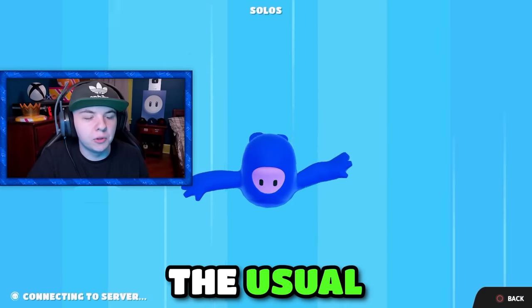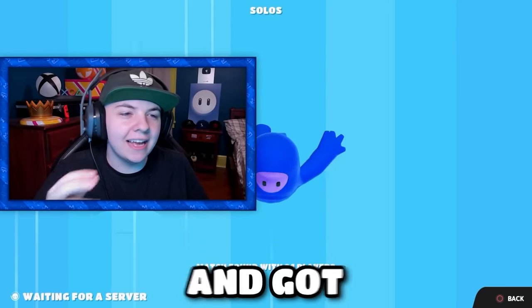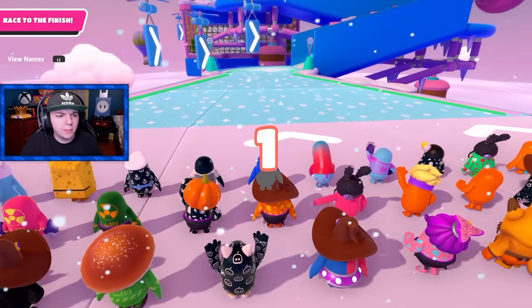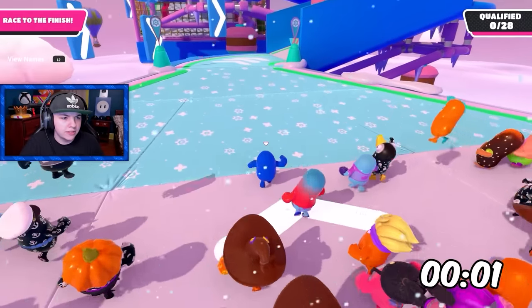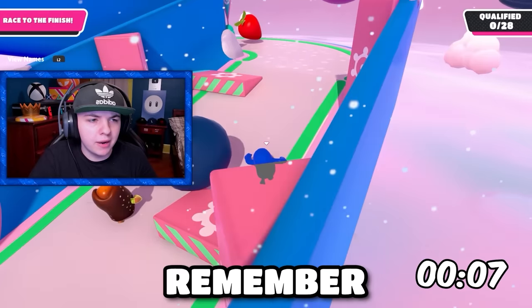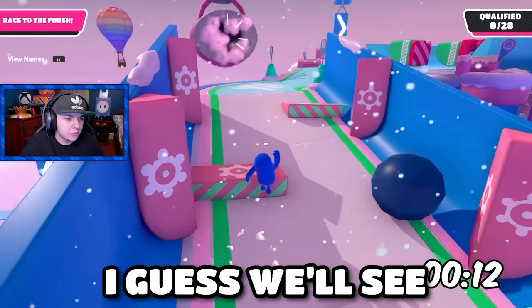We would have had that if it was the usual Lost Temple path, any of the normal ones, but we got so unlucky and got one of the longest possible paths. Alright, here we go. This time we got Tundra Run for the first round and I got a front row spawn — pretty good. This should be doable. I honestly don't really remember how long Tundra Run takes on average, but I guess we'll see.